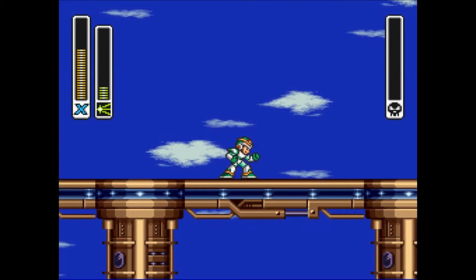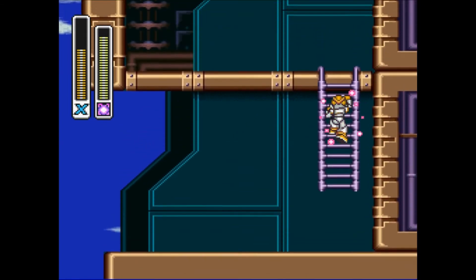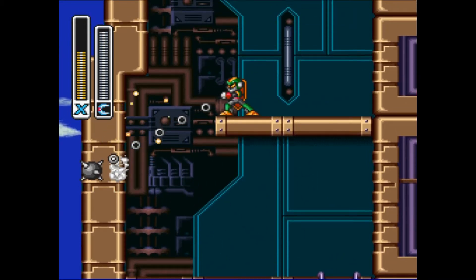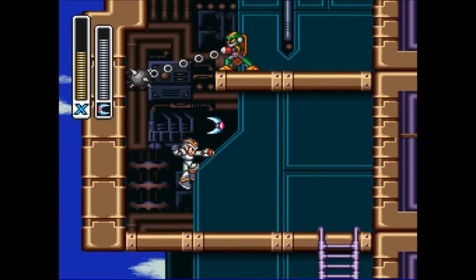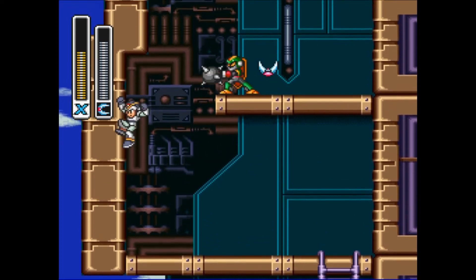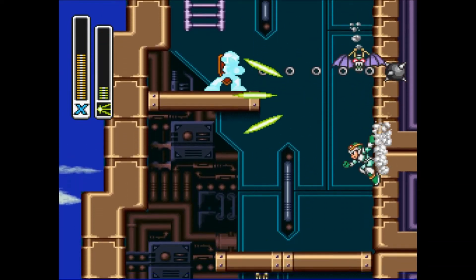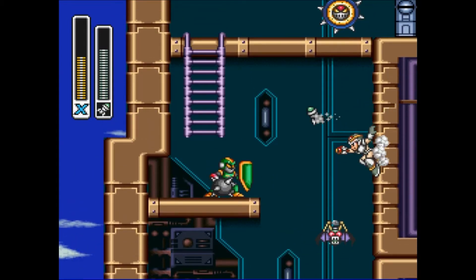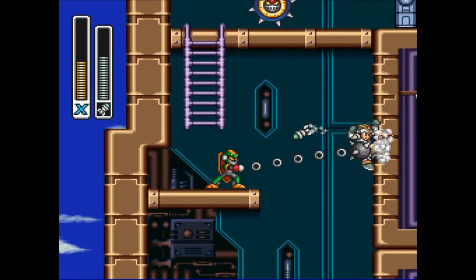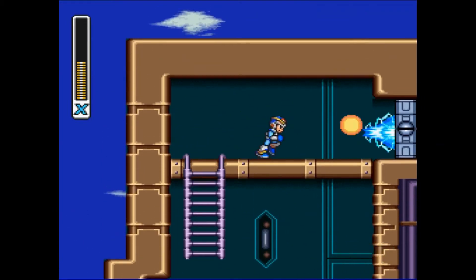I'll move on to Spark Mandrill's power and show you guys that in just a sec. It does that, and that's a very useful attack. And that would be Boomer Kuwanger. It's hard to aim Boomer Kuwanger's power sometimes, but you can. I can't get a homing missile in, so let's skip him - we have another boss to show off.